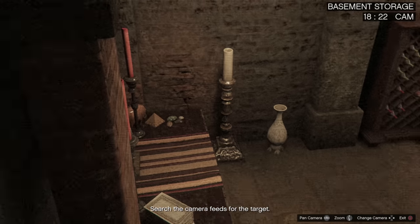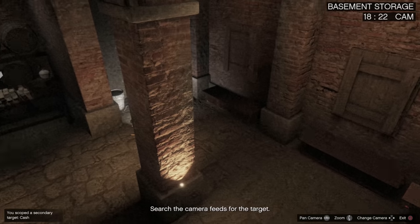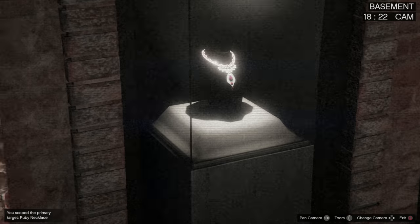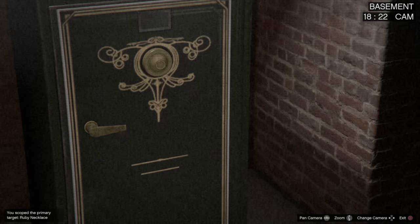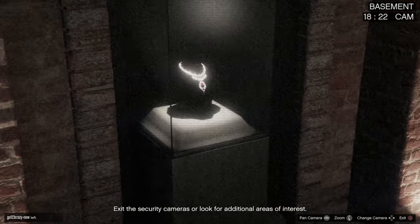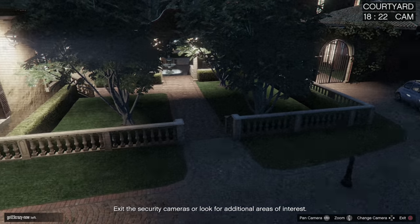Moving to the next camera angle, you can also find loot on tables here, and possibly artwork on the wall. Once you get inside, you'll see the ruby necklace — if you're doing this heist for the first time, you won't be stealing this; it's for the second time you do the heist. Inside this safe is where the Madrazo files are located. You will get $1,100,000 for the Madrazo files and only $1,000,000 for the ruby necklace, so your payout actually goes down after completing the heist once.